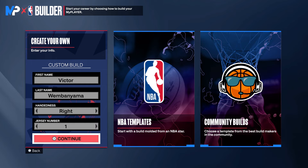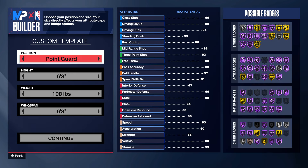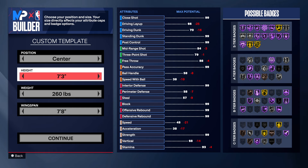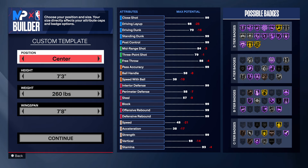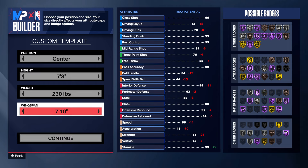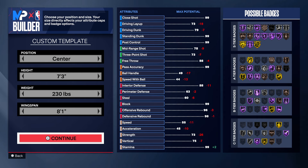First thing we want to do is set up Victor Wembanyama. Handiness: I'm going right because I'm right-handed. The jersey number, we're going 1. He's 7'4" and he's a center — center, power forward. The way he plays, he could probably play every position. You're going to go 7'3" to give it the closest to 7'4". He's a lanky dude — not super built, but not super skinny. So 230 pounds is perfect. And his wingspan, I'll go max.